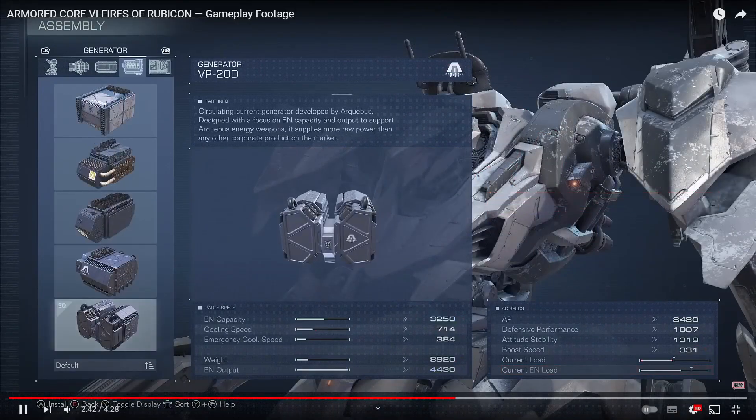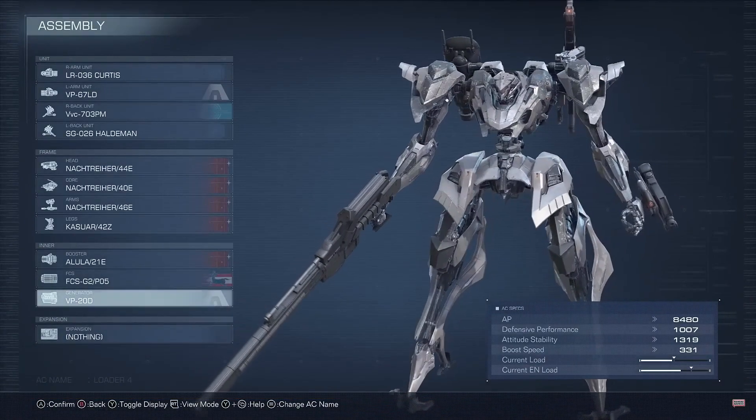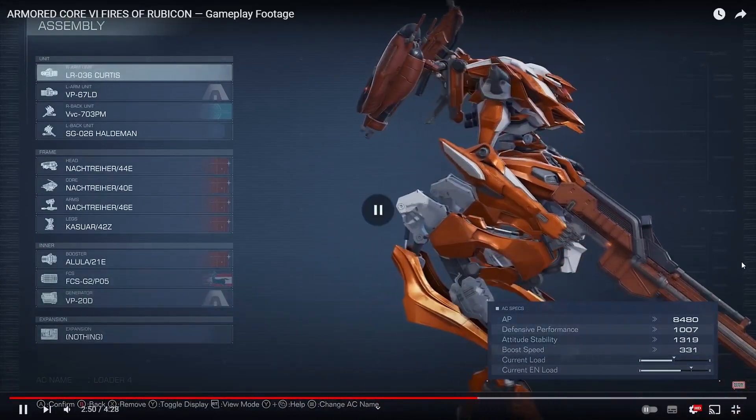As we can see, the player changed their AC loadout mid-mission to better suit the encounter that's about to happen. This has caused a bit of controversy among Armored Core fans. AC6 has checkpoints, and you can also change your loadout at those checkpoints if you want to. Some fans were upset because in no other game in the series before could you change your loadout mid-mission, let alone at checkpoints.